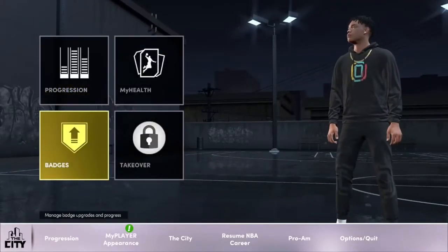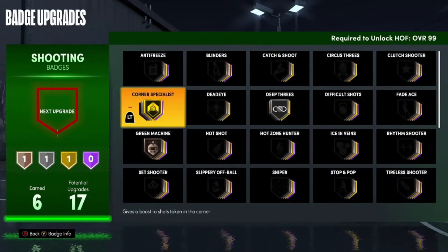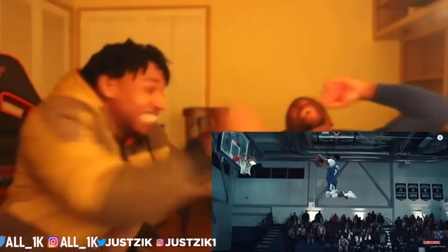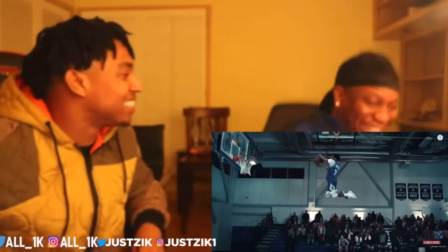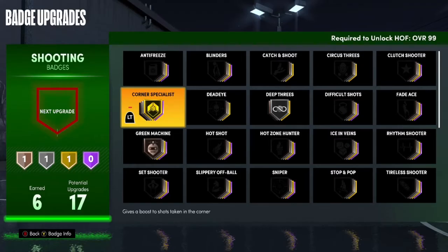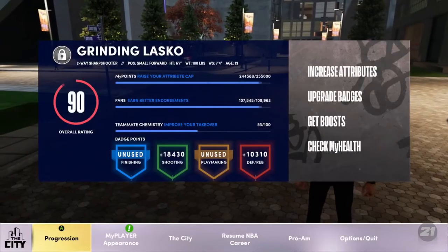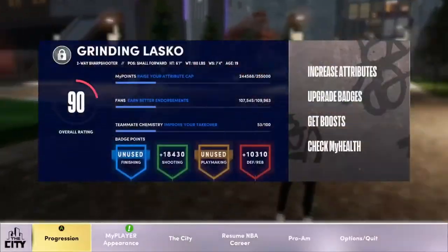As you can see, I go to progression and go to badges. You can see I got these badges already — I already have some badges. I literally unlock one badge every single game, like literally one badge. Like you get so much badge points. Look how much I have already — plus 18,000. It's literally crazy how fast I get my badges for shooting and for defending.